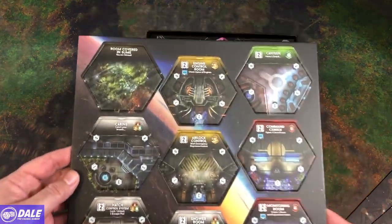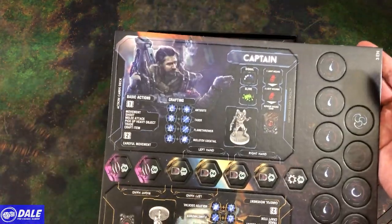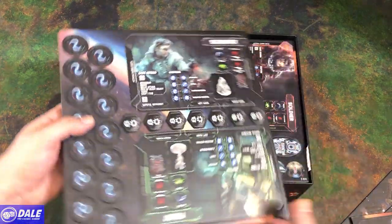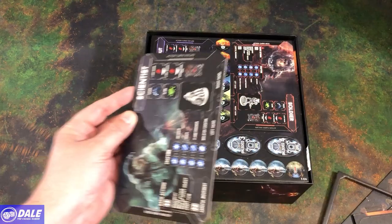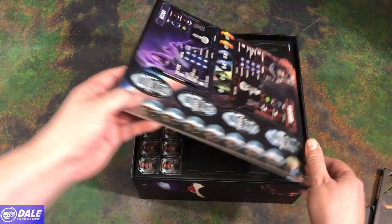More tiles. Apparently there are more tiles than you need, so every game you play you're not going to know what rooms are actually on the board. We've got some of our character boards — the captain, the mechanic, the scientist, and pilot. I'll go ahead and pop one of these out — it's your standard cardboard thickness for the components. Then we have our scout and a soldier.